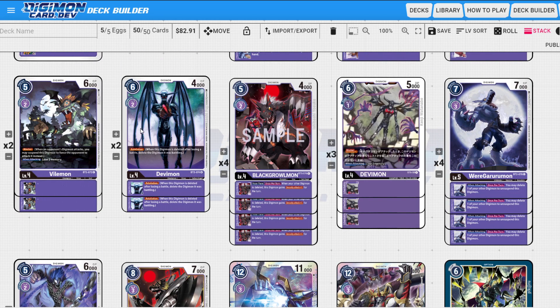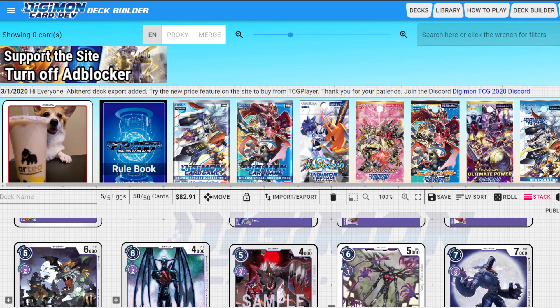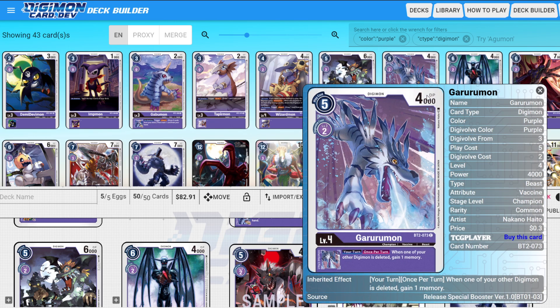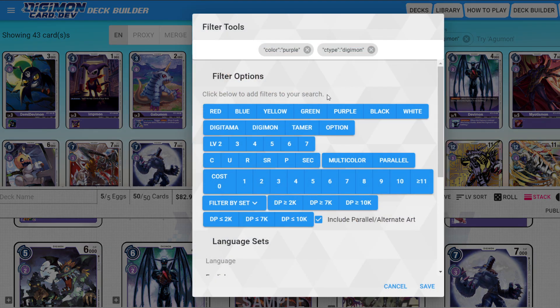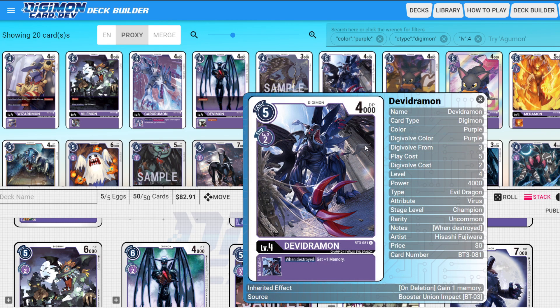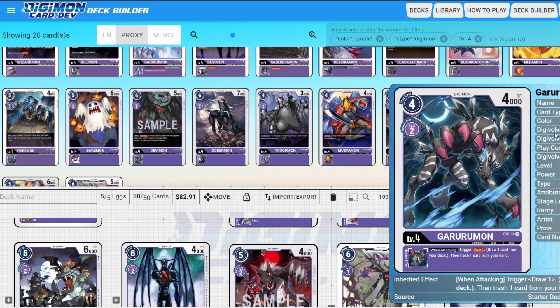That's the level three combo. Level fours are going to be really similar — we have two Devidramon for removal with Retaliation, and four Black Wargreymon, the most important one because we really want that security attack plus one. There's nothing else quite like it. The only similar card purple has is Greymon, because Greymon lets you gain a memory every time you attack — but gaining a memory isn't going to make us take two security at the same time, and it's also once per turn, so it doesn't really matter.